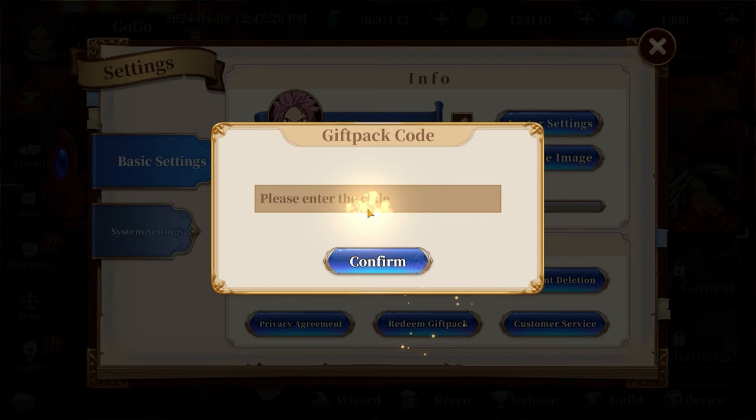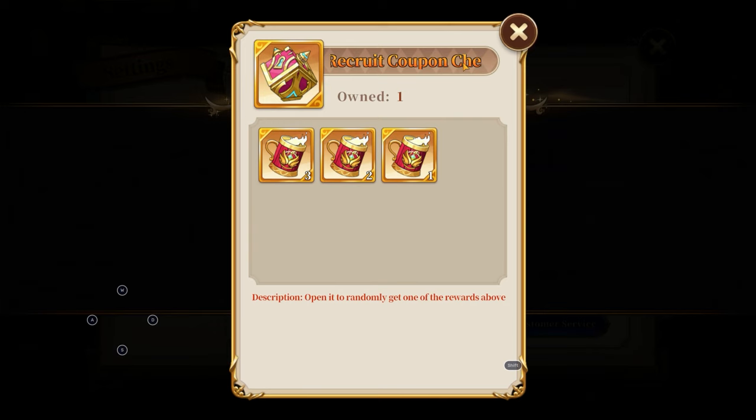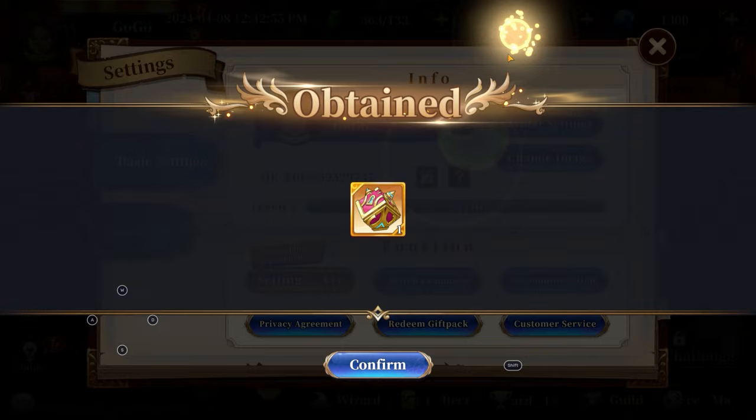The last code, which is the new code, is 0401. I wasn't sure if it was zero-one or one-zero, but I think this is right. Let's hit confirm — and we get this box, a random limited recruit coupon chest. It's randomized, so if you were to pop it you have to go to mail.